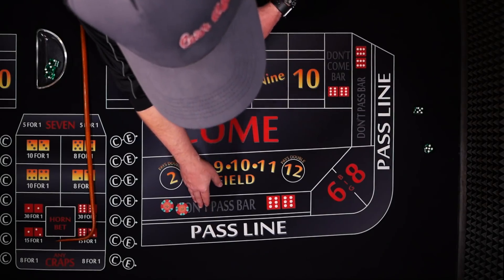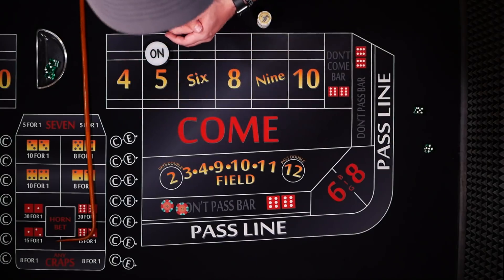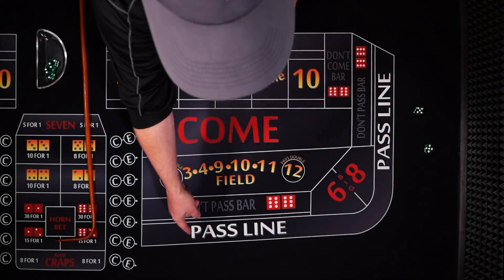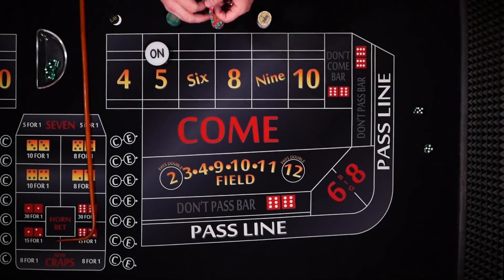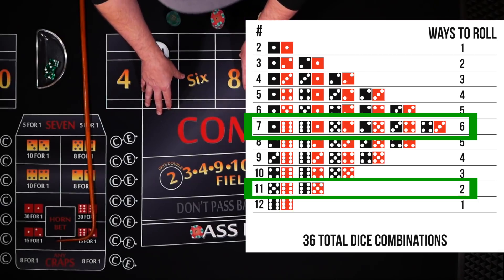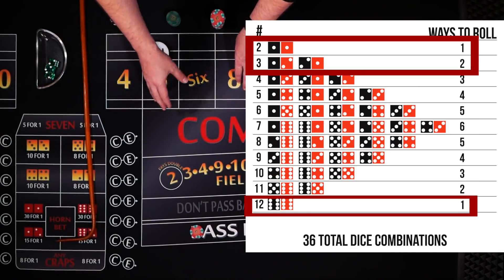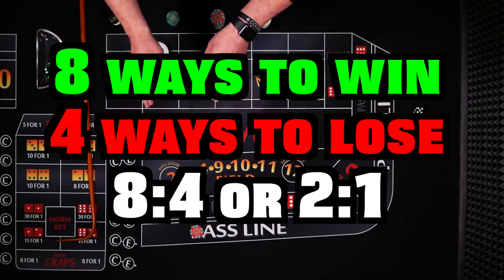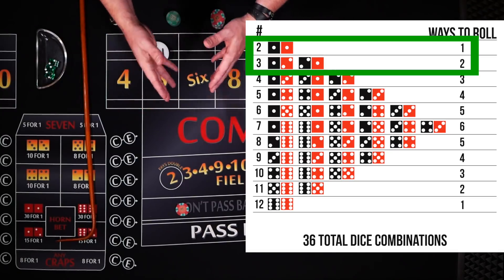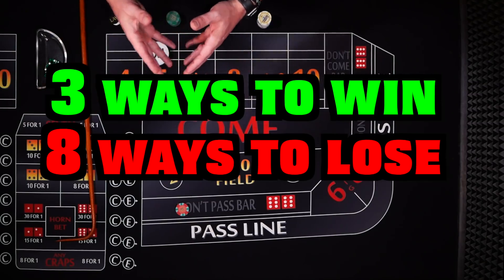Mathematically, the don't pass is the best bet when considered over all time. But what about the very next roll? If you had $10 to bet on just one roll of the dice, you should choose the pass, because between the 7 and 11 there are 8 combinations to win and only 4 combinations to lose between the 2, 3, and 12 — a 2 to 1 advantage. If you bet the don't pass, there are only 3 winning combinations and 8 ways to lose — a significant disadvantage.